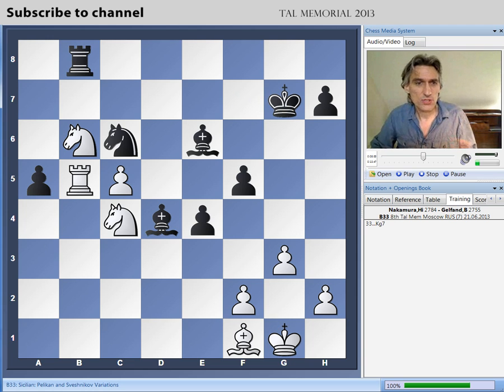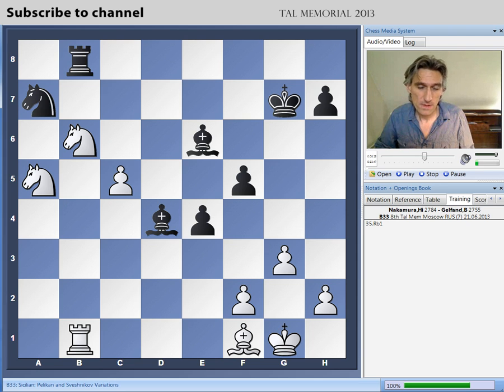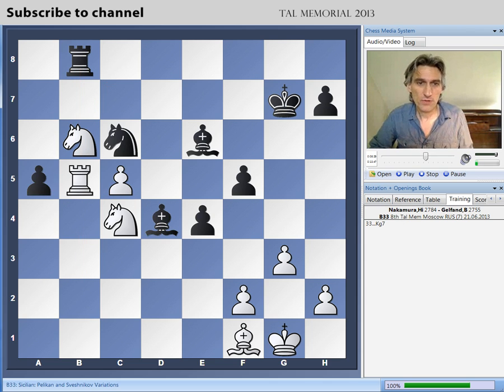Here's an interesting moment — it shows how pinned white is. If white takes on a5, this actually loses material to knight a7. The rook retreats, bishop takes c5, there's a pin, so the knight can't move. After this, simply knight c8 puts more pressure on b6 — the knight can't move and black is going to win material. Although these knights look very impressive, the bishops are stronger. These knights can't achieve much and white is rather tied up.